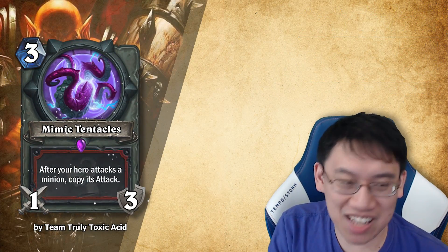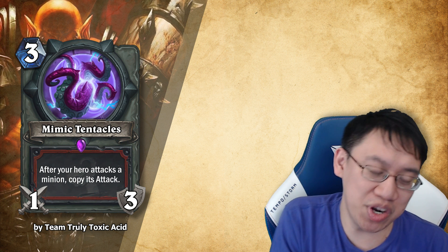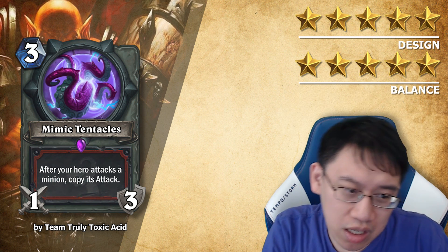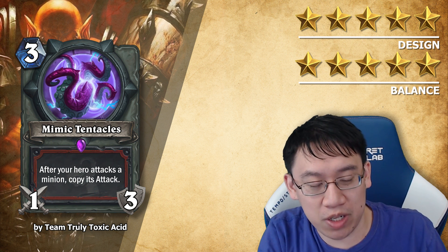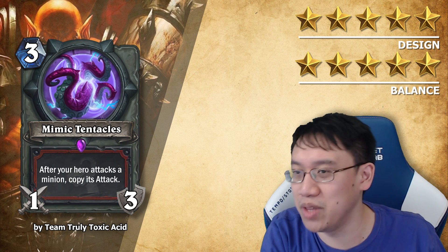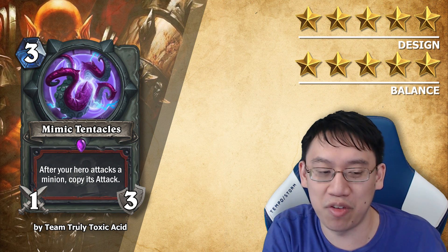Team Truly Toxic Acid comes up with Mimic Tentacles: a Warrior 3 mana weapon, 1-3. After your hero attacks a minion, copy its attack. Design 5 stars, balance 5 stars. A really interesting card — I'm going to compare it in terms of balance to Arcanite Reaper. Arcanite Reaper comes out on turn 5; Mimic Tentacles comes out on turn 3. You want to hit something with ideally 5 attack, maybe 4 attack, and then you get a 4-2 or 5-2 weapon.